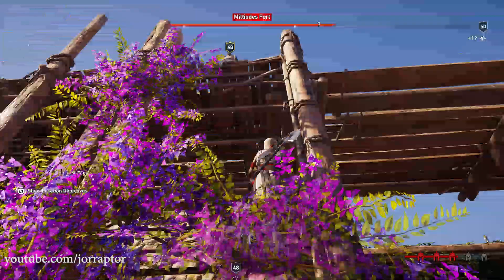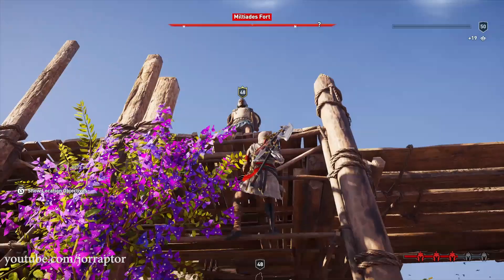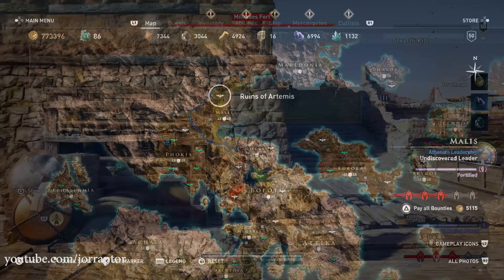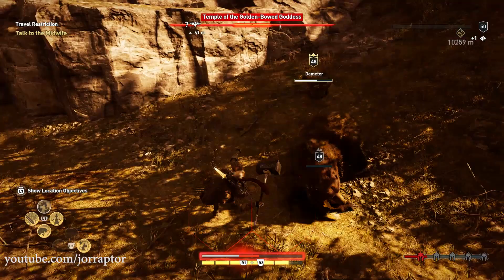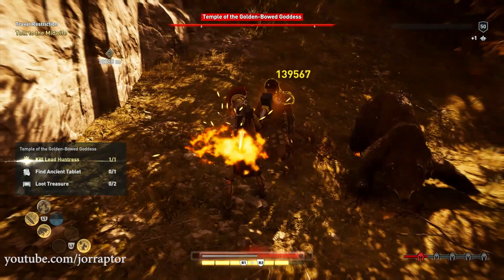The best part about this set, apart from the looks, is that you can find some pieces already at an early level — but you have to know where to look. You can find the belt in the Ruins of Artemis in Malus, the level 12 to 14 region. Go there and you will find some enemies protecting a legendary chest, including elite hunters with a bear that can put up a fight. Kill them and loot the treasure to get Pelgrim's belt.